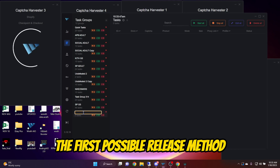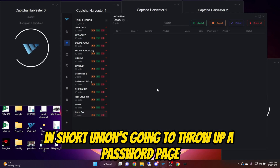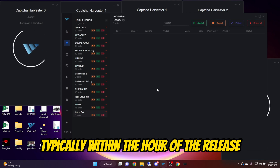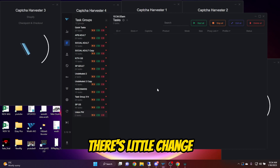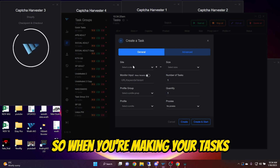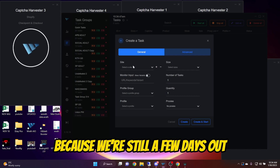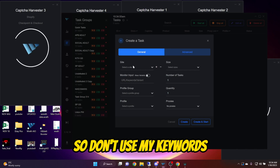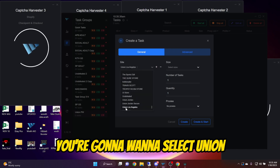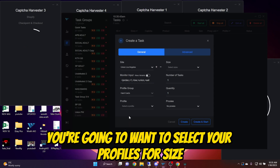The first possible release method is going to be your classic password page release. Union is going to throw up a password page preventing anyone from entering the site — they'll throw this up typically within the hour of the release. There's a little change in the setup compared to a regular release but it is a little different. So when you're making your tasks, you need to make sure that you're sourcing your keywords from a trusted place. For site selection, you're going to want to select Union Los Angeles. For keywords, I'm just using these as an example.